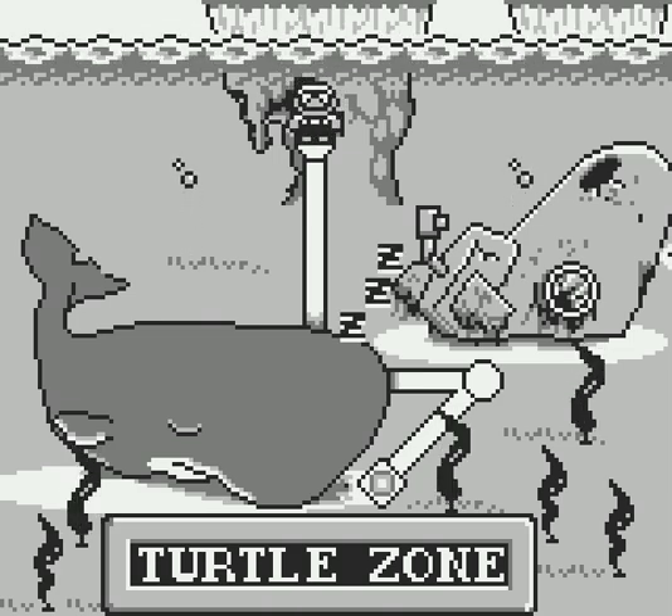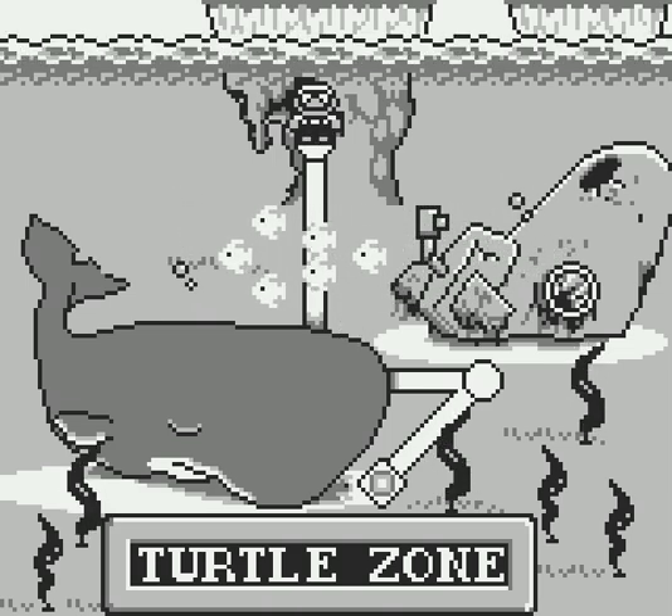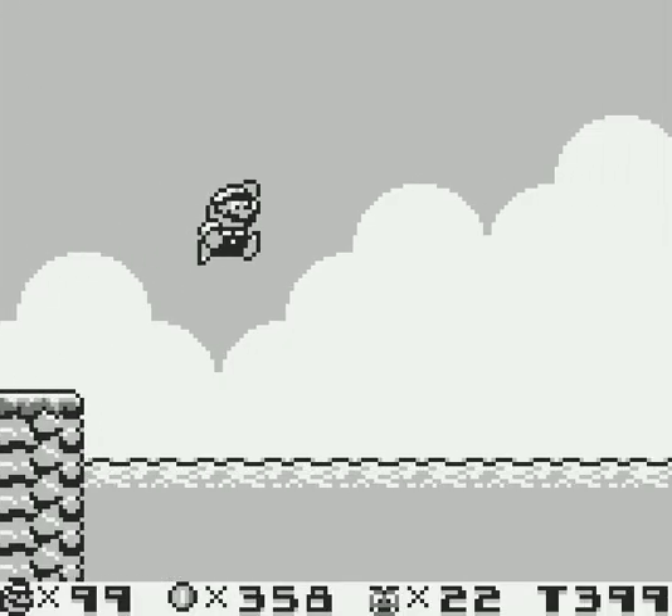All you got to do is walk down in front of the turtle's mouth and he'll swallow you up. It's mostly a water-based world. You got the whale sleeping down there, he's so peaceful. You got the fish going through — it seems like it might be a pretty simple zone, and for the most part it is.